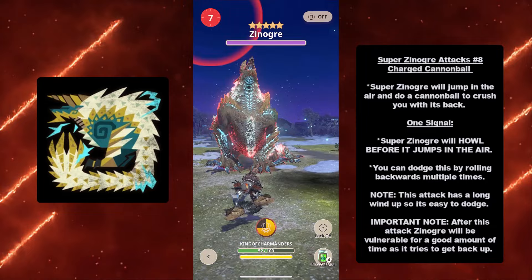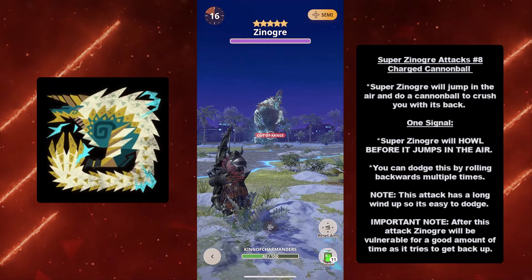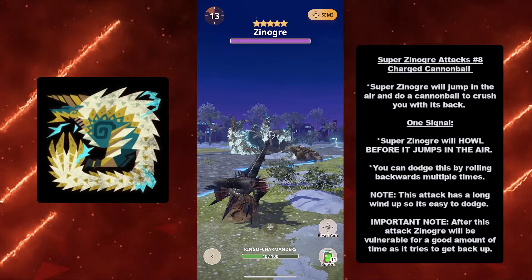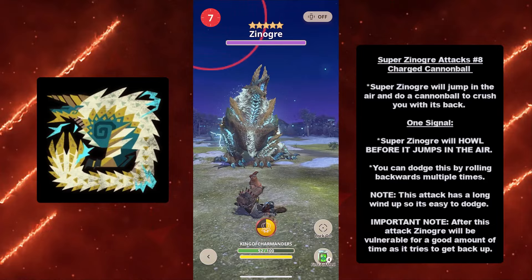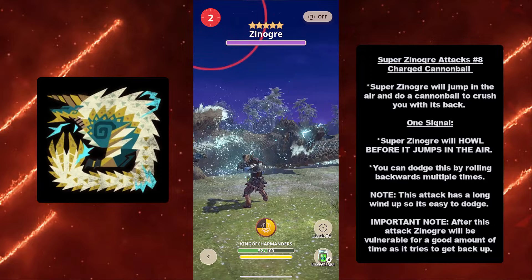At number nine we have the Charge Cannonball. Super Xenogres will jump in the air and do a cannonball to crush you with its back. Signal: Super Xenogres will put its legs together and howl before jumping in the air. You can dodge by rolling backwards multiple times. Note: this attack has a long wind-up so it's easy to dodge. After the attack, Xenogres will be vulnerable for a good amount of time as it struggles to get back up — use that window to deal damage.